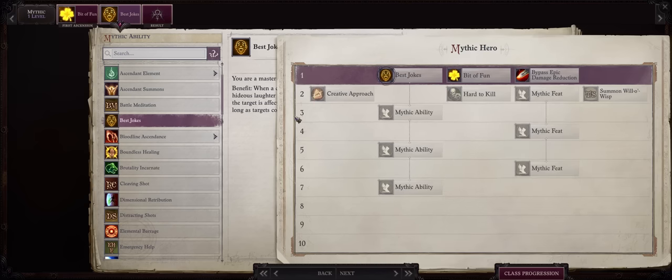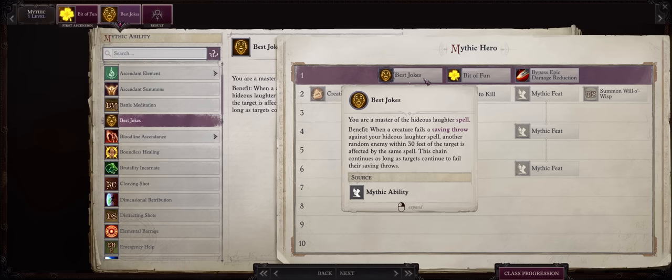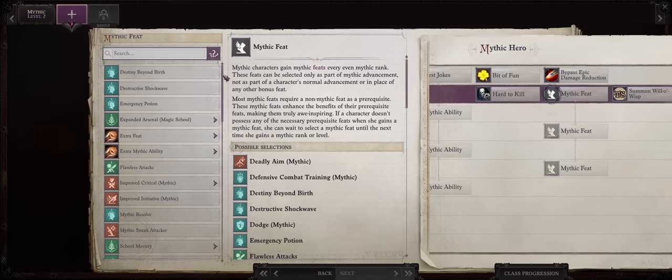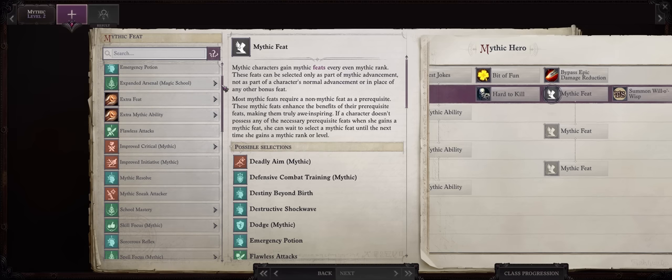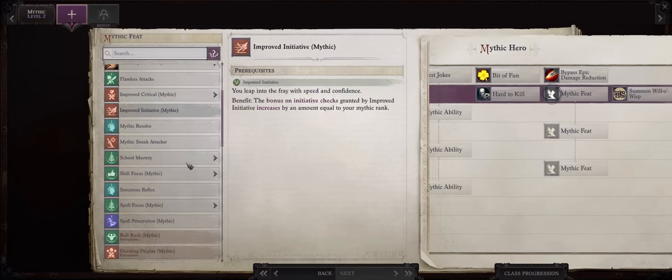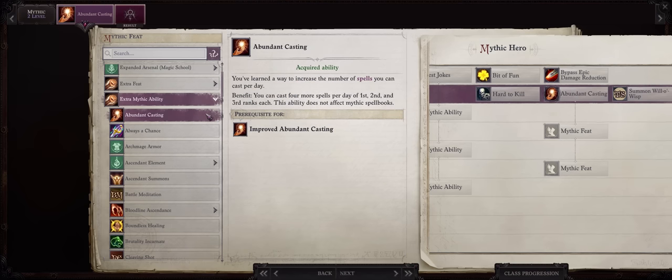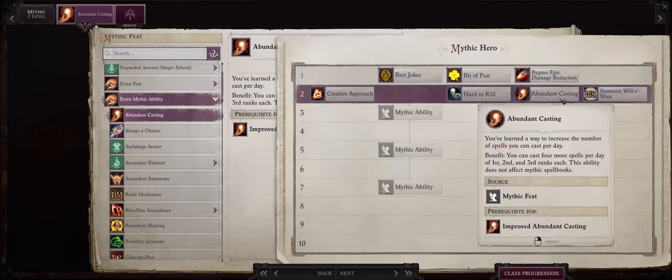Eventually some enemies will start becoming immune to Hideous Laughter, but by that point you'll already have Greater Command Halt. For Mythic Level 2, I'd rather get a Mythic Ability instead of a Mythic Feat — we don't really need spell penetration so early. Through extra Mythic Ability, be sure to get Abundant Casting. The more spell slots you have, the better. For Mythic Level 3, Improved Abundant Casting for extra slots of level 4, 5, and 6 spells, including Greater Command Halt. For Mythic Level 4, this is when I would finally get Mythic Spell Penetration.